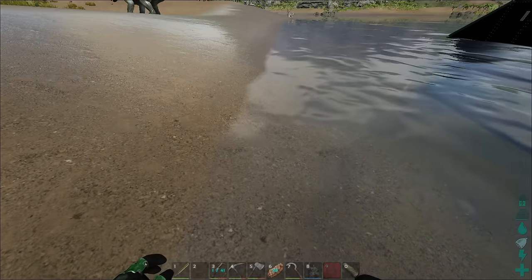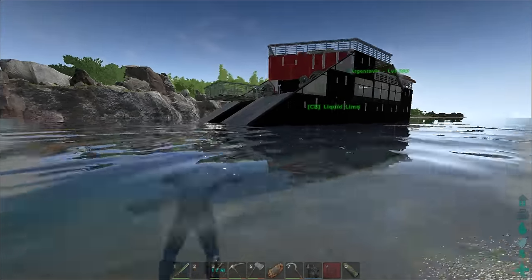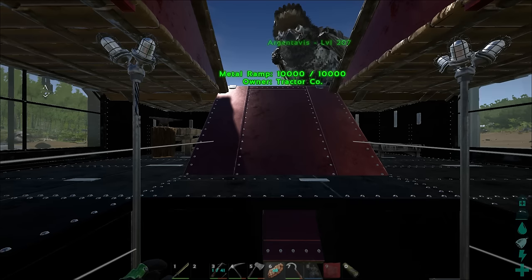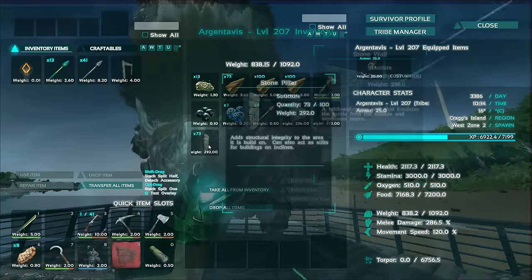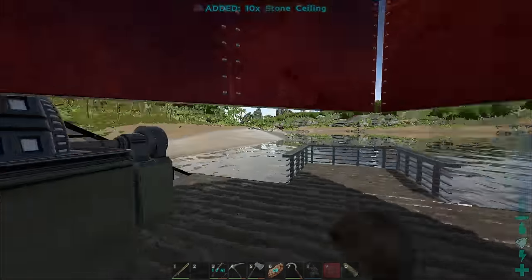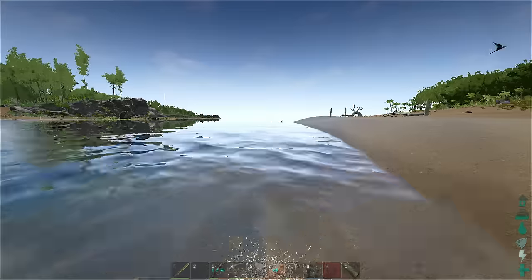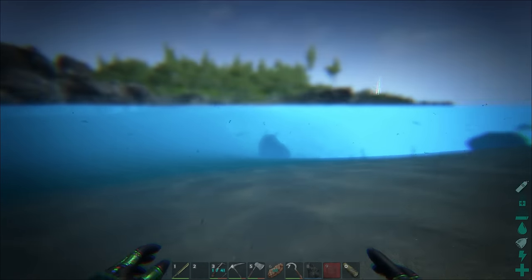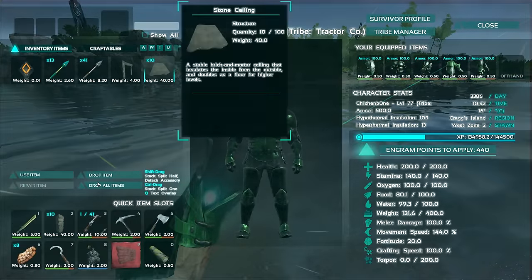We'll drag the ceilings out just above the water toward the liquid limo, and then we'll have to make the dock itself as long as the liquid limo plus one or something, so we can fit in gates. Let's take a few pillars and ceilings and start measuring. The deep end starts somewhere around this outcrop. We've got mantas — they're going to mess up our building!